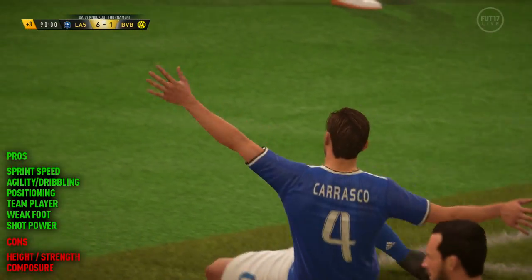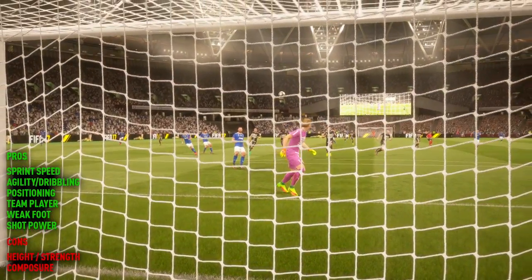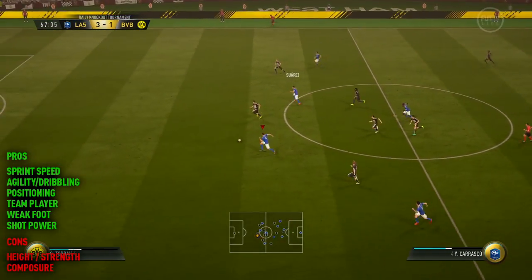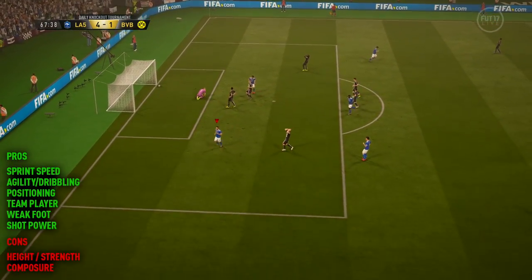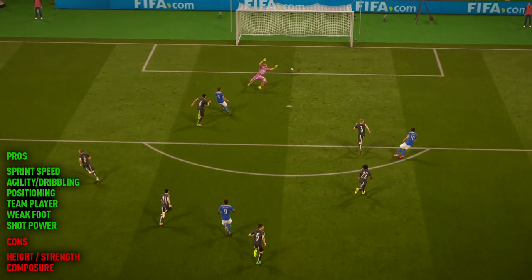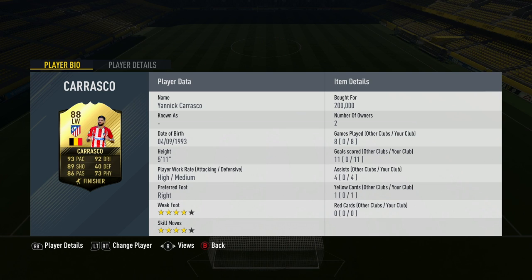Definitely don't be afraid to use that good weak foot with Yannick Carrasco. Finally, the shot power — that's the other thing which makes the shooting great, because he has got extremely high shot power. For such a little guy, he definitely packs a punch. Overall, it was an enjoyable experience using this guy, and I look forward to hopefully more special items in the future because I think with a couple more boosts in a couple of different areas, you could have a next-level player. I hope you now know whether or not the Belgian is right for your ultimate team. Let me know if you've used him down below in the comment section. Thanks so much for watching and I'll catch you next time. Peace.